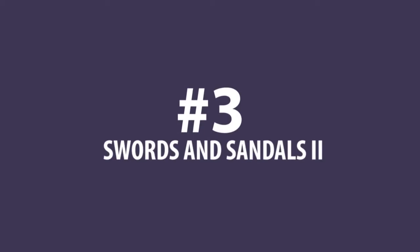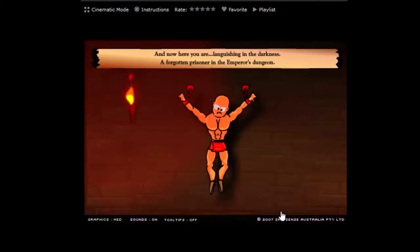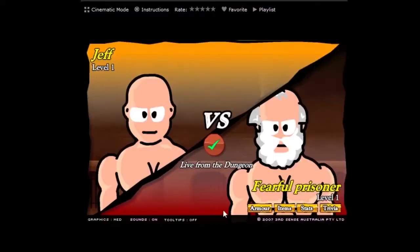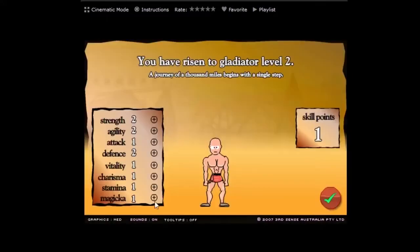Coming in at number 3 is Swords and Sandals 2. Swords and Sandals 2 is an RPG flash game where you play as a gladiator in the Roman Coliseum. You advance by fighting in the arena and using the prize money to buy better armor and weapons.